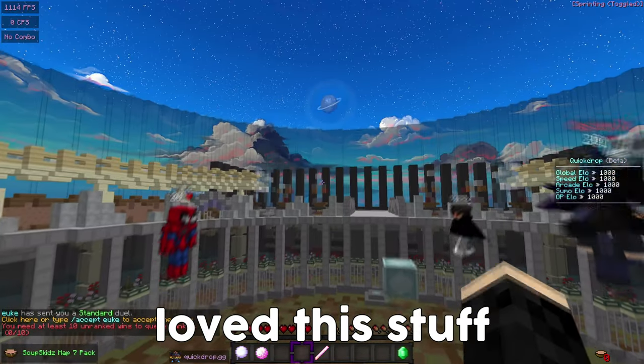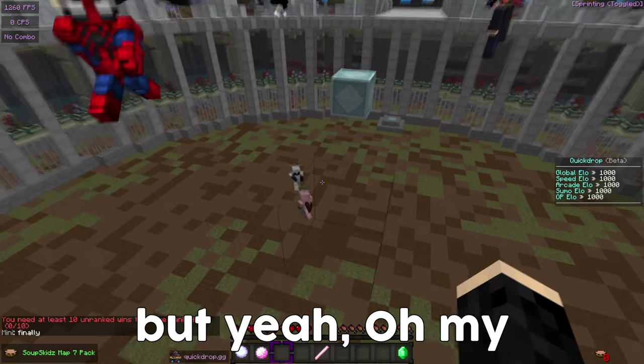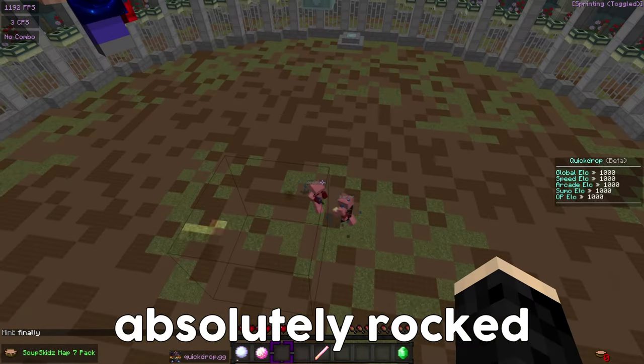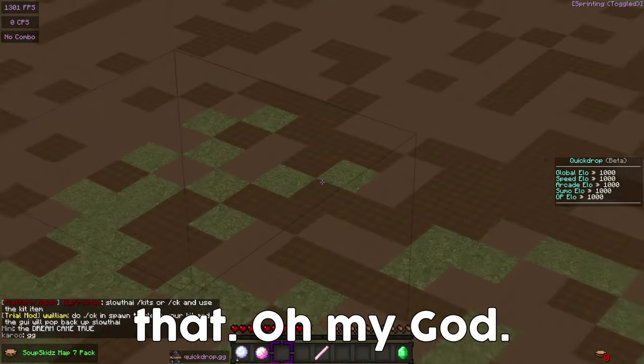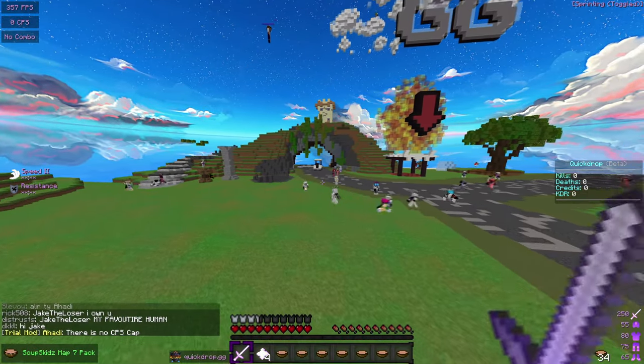I loved this stuff back in the day. I don't know how I'm gonna feel about it now since everyone's gonna be cheating. And Karu, the leader of my clan, is getting absolutely rocked by Laminaki right now. Come on buddy, start trying a little harder. Alright guys, we're gonna drop right now.